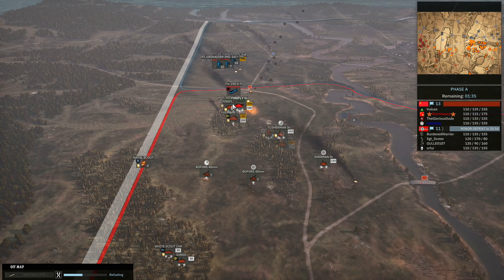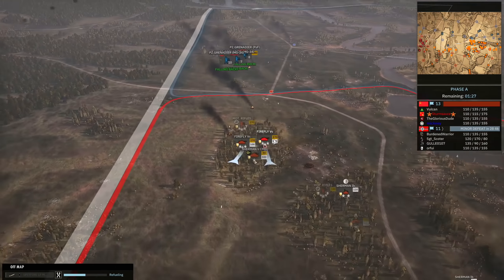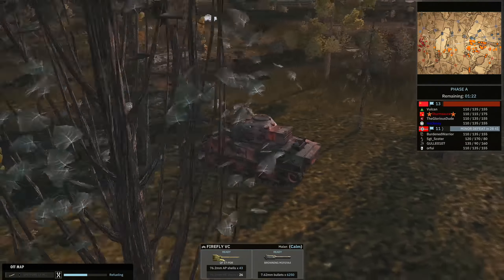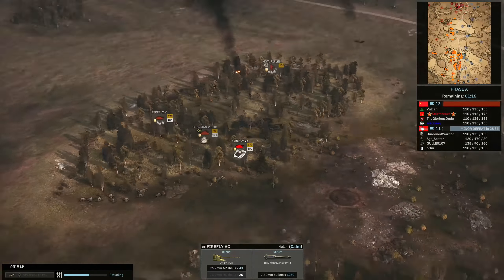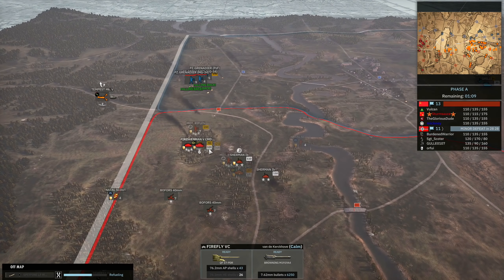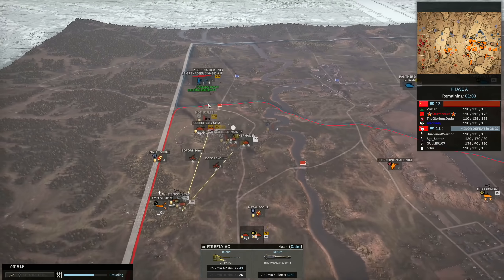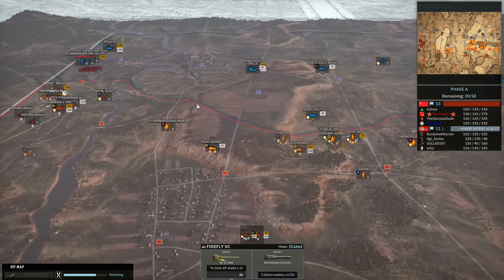A Focke-Wulf 190D9 comes in with a bit of a strafing run — that was perfectly fine for me. It could have been worse if this was a fighter bomber; either of these Fireflies could have died, maybe both, because they're damaged. You can see how damaged they are just by zooming in to look at the skin. Two damage is not hard to come by — even 50kg bombs might have done the job. I was really lucky that wasn't the case. The Focke-Wulf 190D9 coming in really fast — super fast fighter.